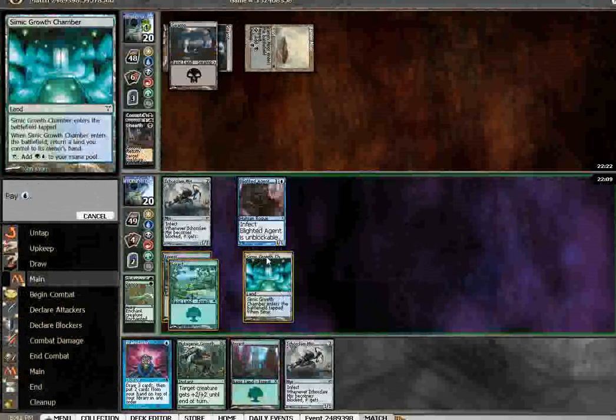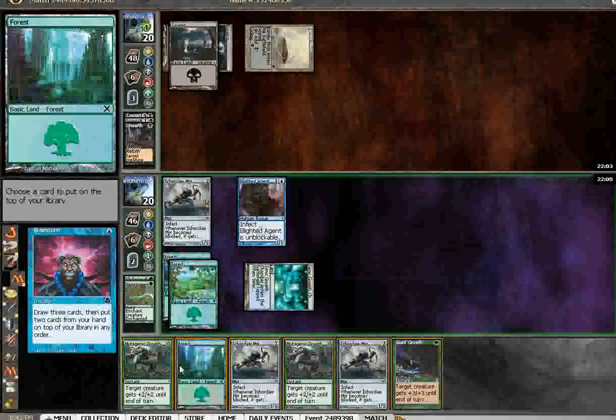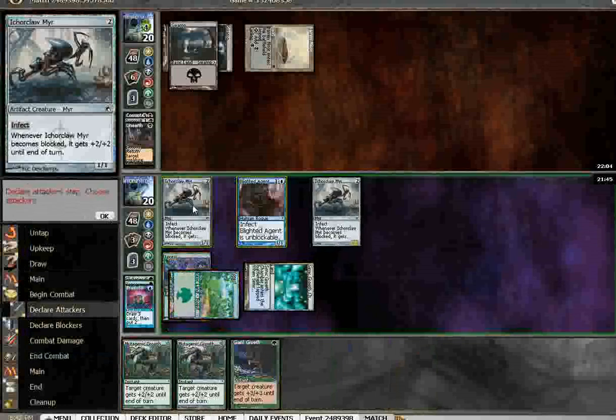Brainstorm. I have a land floating to use for Iker Clawmere. Put you on top and you on top — I think I really don't need this Forest. Okay, because now I can play Iker Clawmere and still have all my pump spells up, and I think he's just dead.